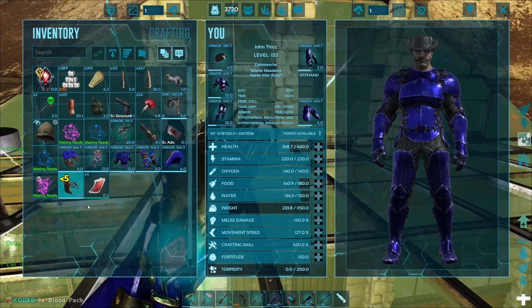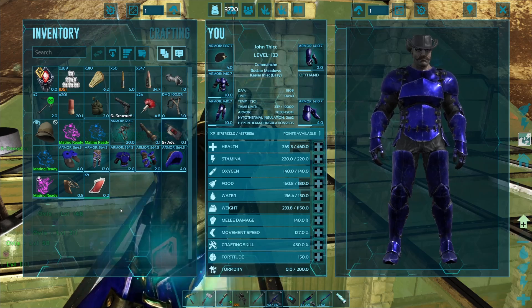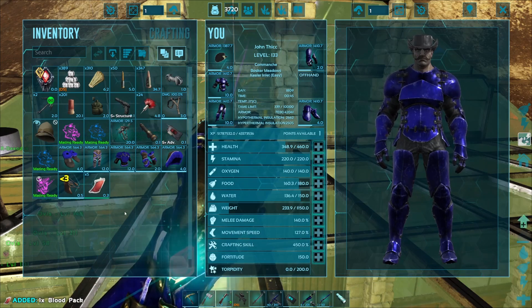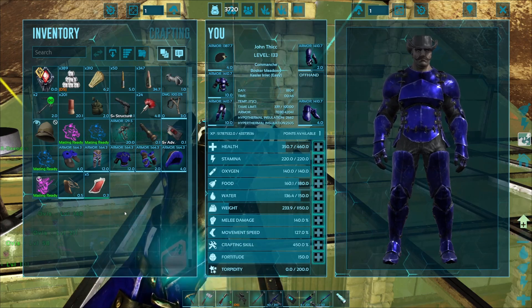Just go ahead and consume, make a blood bag. Make sure you don't go too far with your health — make sure you eat some food so that you heal up. And just continue this until you've got 40 to 50 blood bags. It's better to have more than less.